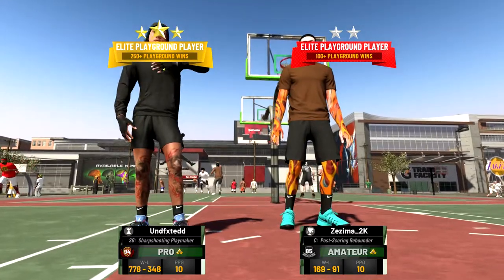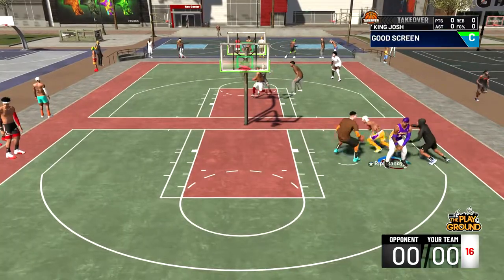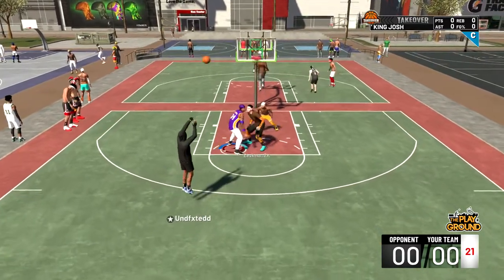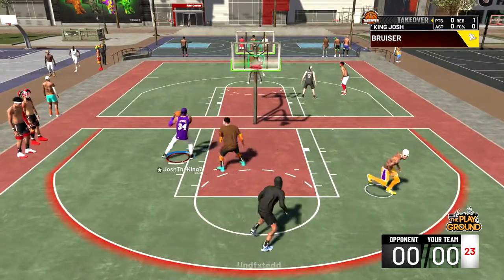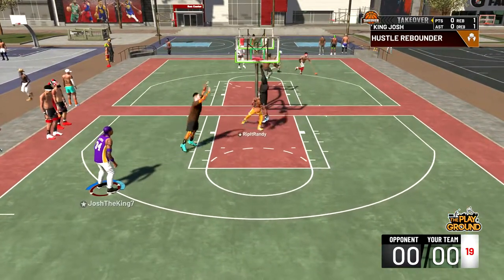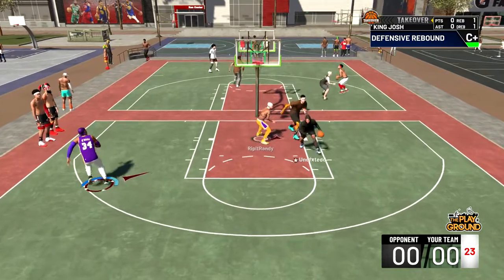In this fourth game we went up against a play sharp and a post scoring rebounder, which is an okay build — basically a glass cleaner who has some sort of offense. This year I feel like glass cleaners are the worst they've ever been. They're really good because they have the height advantage and can get boards, but they're so bad at offense and creating shots. As you can see Randy's gonna get blocked.